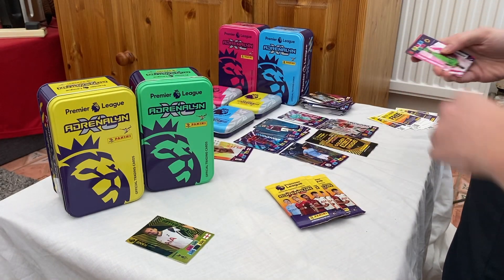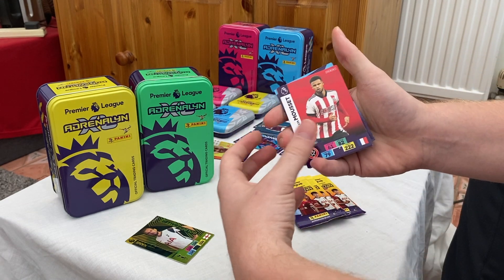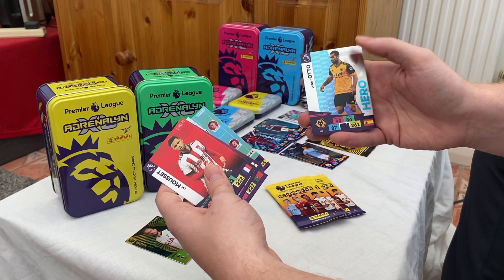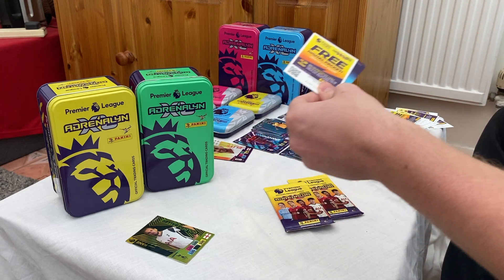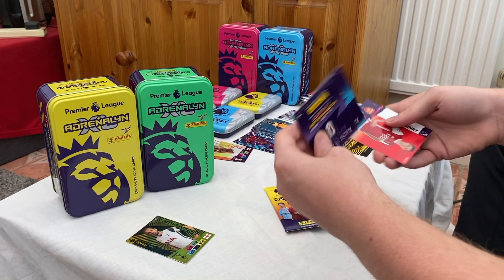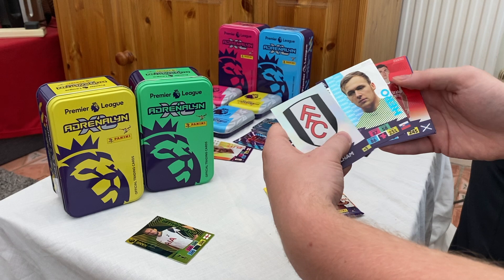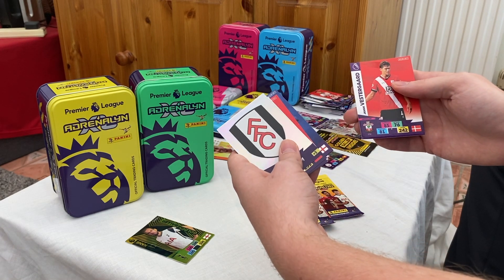We've got a Rui Patricio top keeper, a Mousset for Sheffield, a Nick Pope - I think that's a big need - a Session for Fulham, an Aston Villa lineup, and a Johnny Otto hero card for Wolves. Following pack: we've been very lucky with badges in this opening - we've got the Fulham badge, a Rodak hero card, Kieran Tierney base card, Tom Heaton for Aston Villa, Mason Mount, and Vestergaard for Southampton.